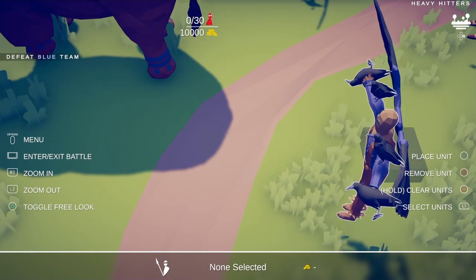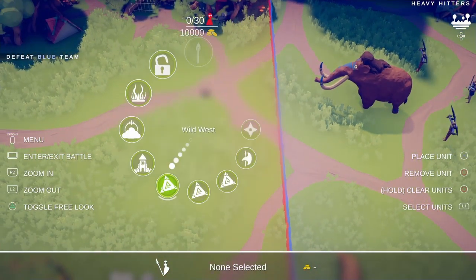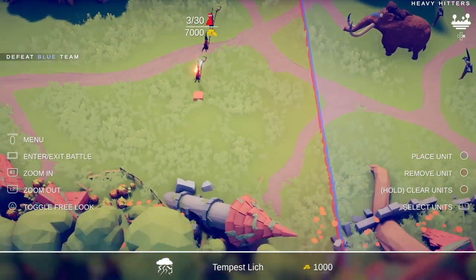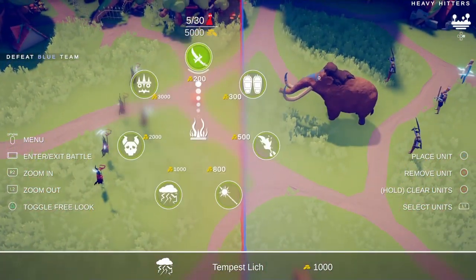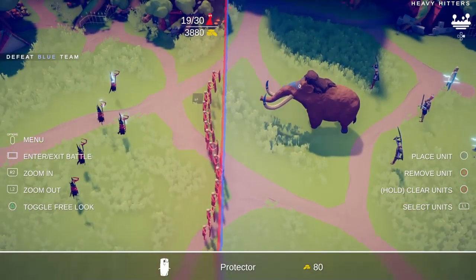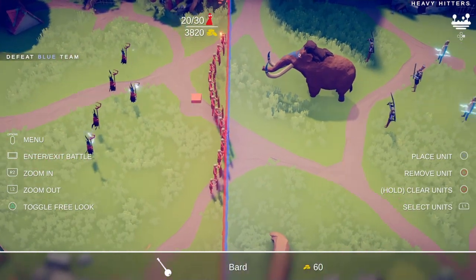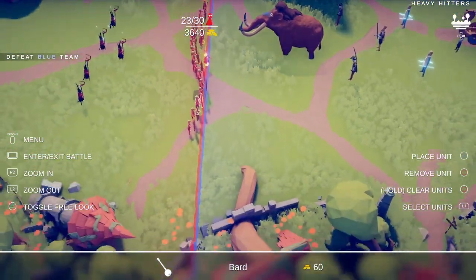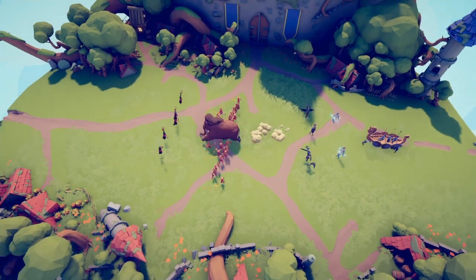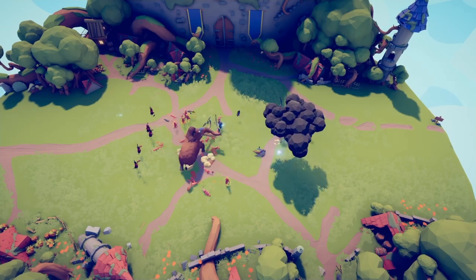Nevermind - these guys right here are Scarecrows, Zeuses, and a King. Oh my god. Alright, I'm going to my go-to. Five of them. Then we're gonna do some Bards - we'll put a Bard there, a couple here. Hopefully these Bards will distract them. Oh god, this is awful. Okay, this is not gonna be easy.